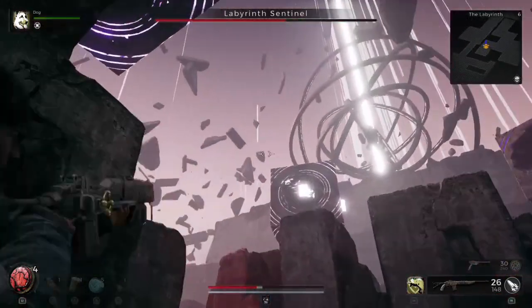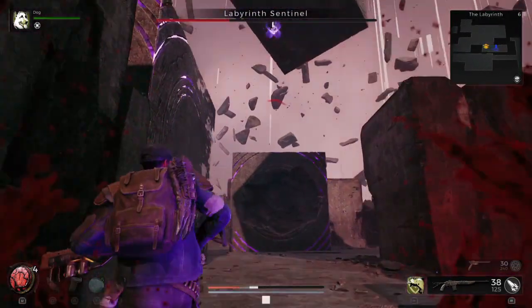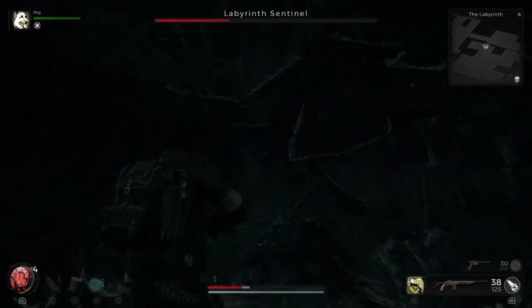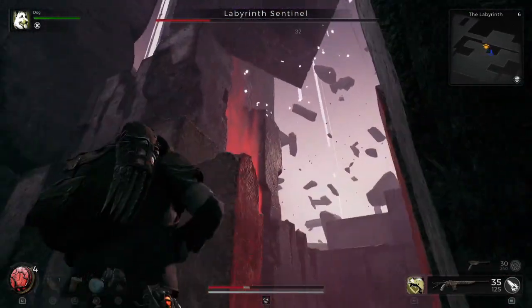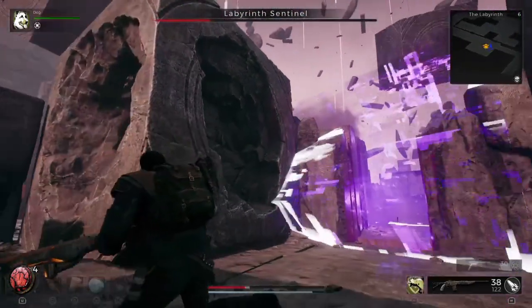On top of that, when you explode a crystal it will make an indent in the cube. This allows you to more easily avoid the cube because you can hide inside of that crevice as the cubes are moving around the arena, which really helps you avoid all of the moving cubes.